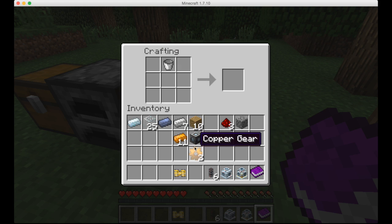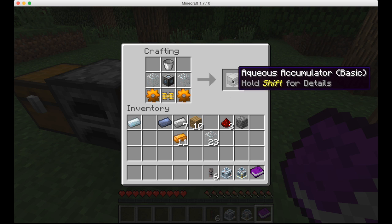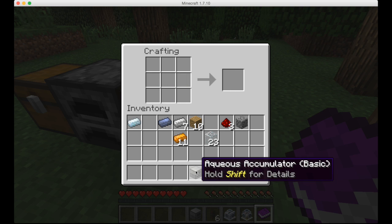Put the copper gears on the sides, the pneumatic servo on the bottom, the machine frame in the center, and then glass on the two sides, and you'll have an aqueous accumulator.